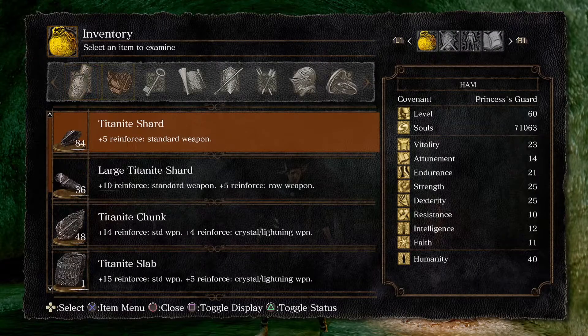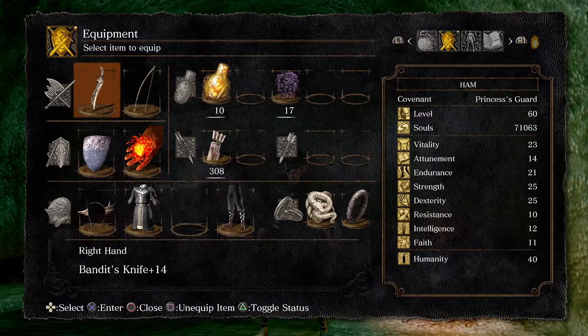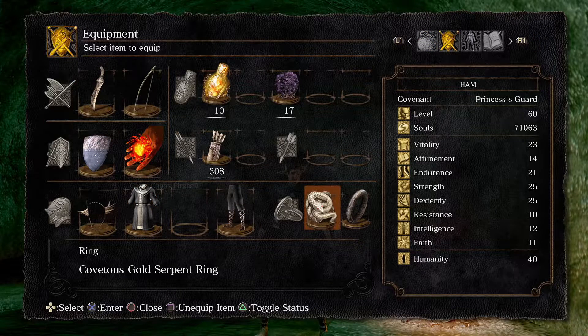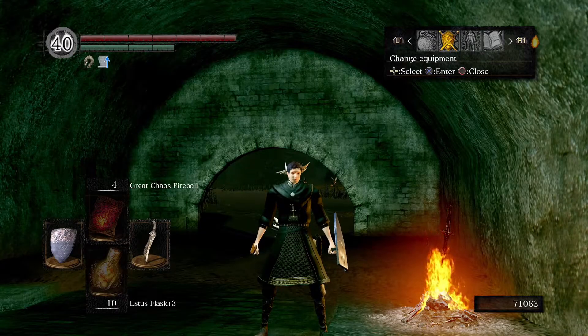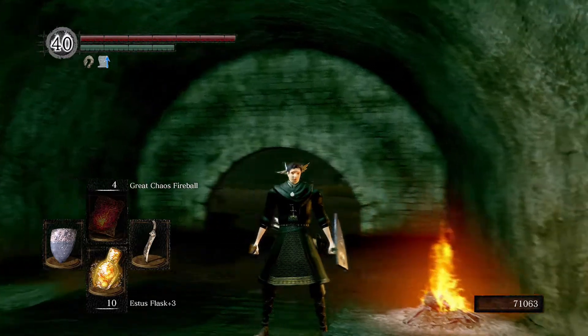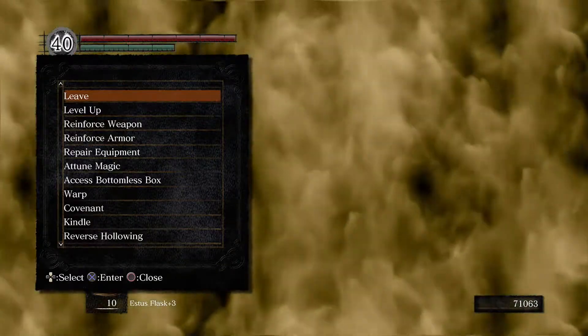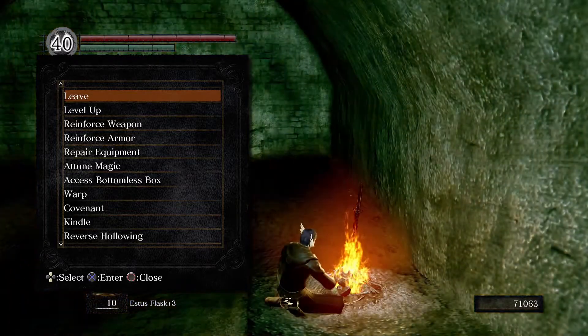With the souls I had left over I went and bought some twinkling titanite, and the reason for that is in this episode we're gonna run around and kill all of the black knights now that we have the gold serpent ring. You'll notice we're wearing the rusted iron ring - we were down in Blighttown for a reason. I spent souls on twinkling titanite and bought some arrows, so we're still at roughly the same soul level, give or take a thousand.